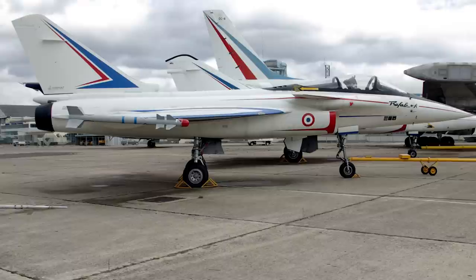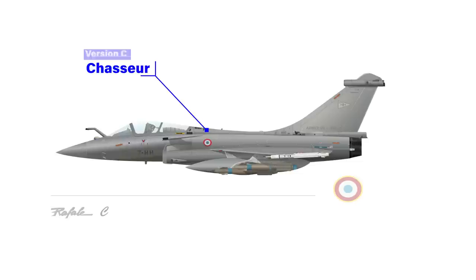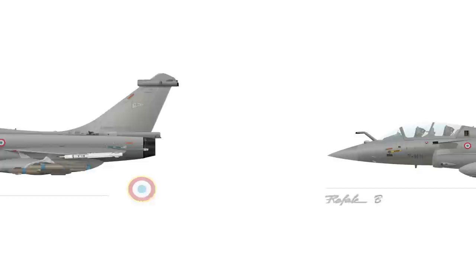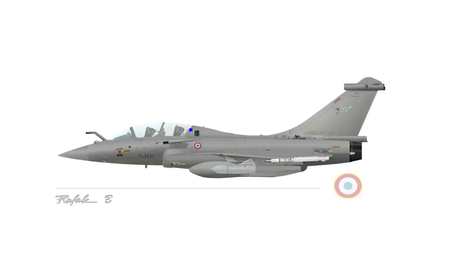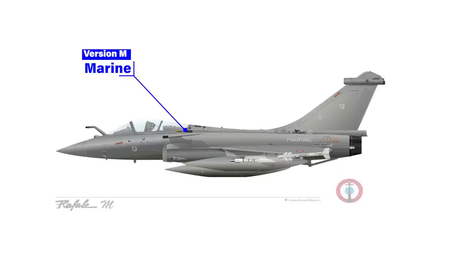The Rafale A helped both the French Air Force and Navy develop their variants. The Air Force requested a single-seat version called the Rafale Chasseur, or C model — 'Chasseur' meaning fighter or hunter. A two-seat model became the Rafale B, used for weapons testing and heavy loads. The Navy version, the Rafale M, is a single-seat carrier variant with takeoff and landing equipment, weighing about 500 kg more. The B, C, and M prototypes made extensive use of composites and radar-absorbing materials, setting the standard for all production models.